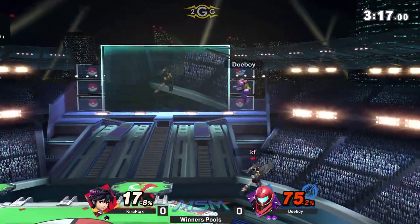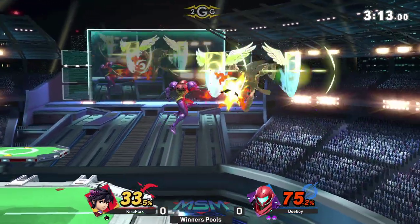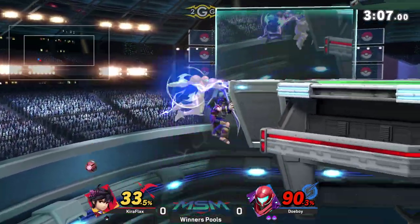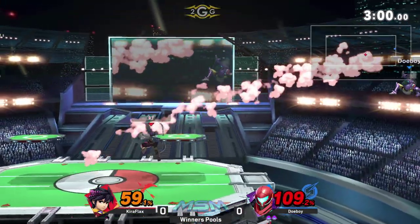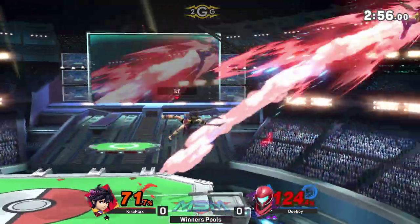A little too high to get reflected, and that bomb just gives Doughboy enough space for Kira to have to respect him. There's the Nair — dropping shield a little too early, getting hit by the last one. Back field for Samus. He reads the jump with the fair, but the orbiters keep Kira Flex safe, forcing Doughboy offstage. He goes for the ledge jump but an aggressive option from Doughboy nets him the advantage. Can't really catch Pit's landings — orbiters are really good at protecting him.